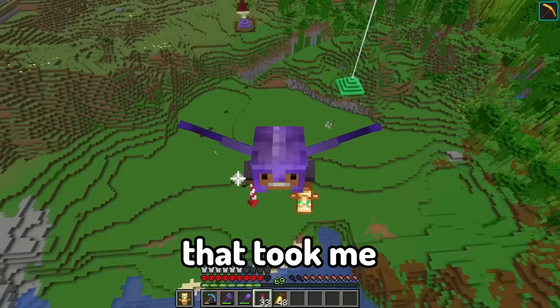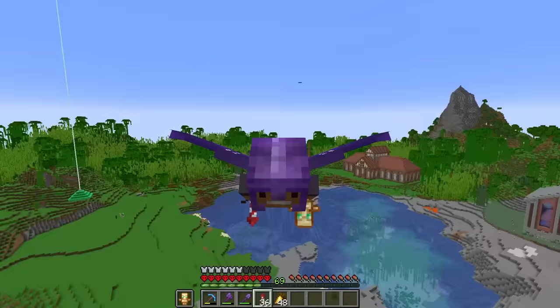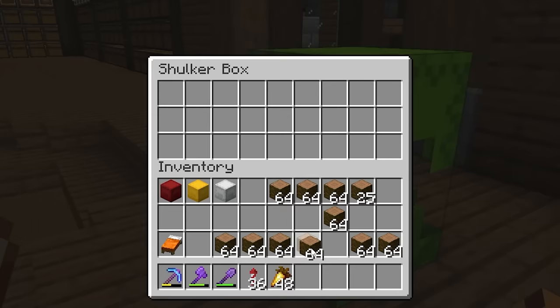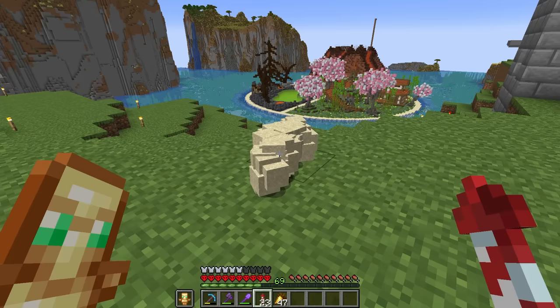That took me two full hours to do. But now let's start collecting the materials I need to build this mansion. It's going to be a lot. We already have a bunch of jungle wood. We also have unlimited sand that we can turn into sandstone.